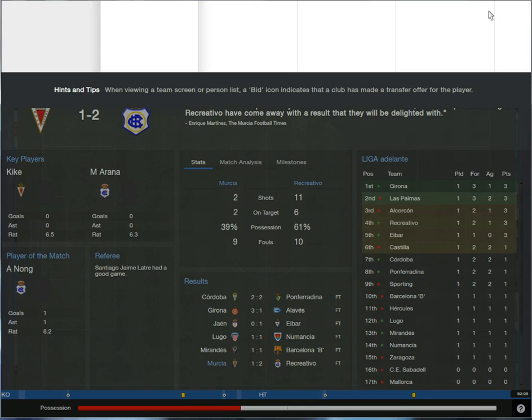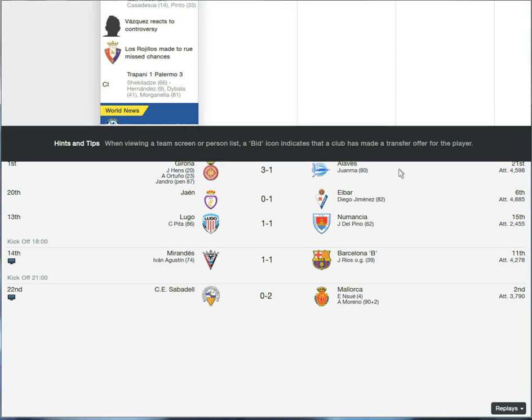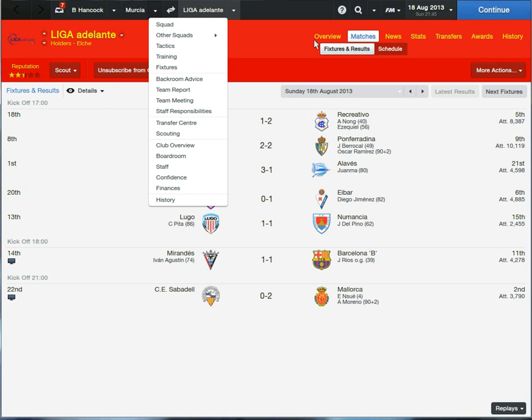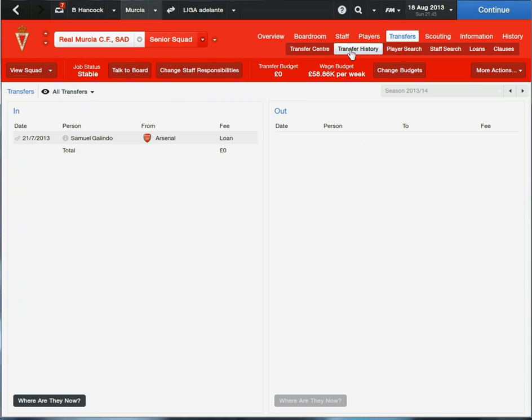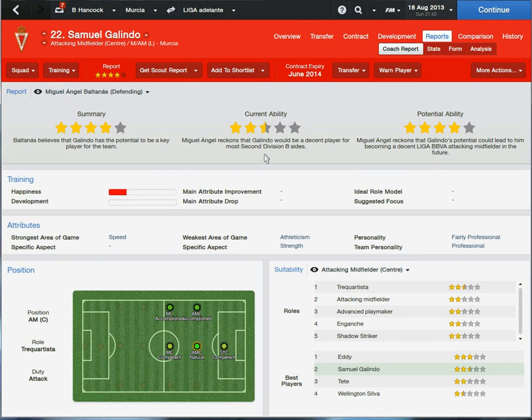Let me quickly show you who I brought in. Going to Transfer Centre, transfer history — we've got this guy: Samuel Gallardo from Arsenal, 21 years of age, great stats. I didn't play him this game because it didn't really fit into my 4-4-2 formation — which failed anyway. So we might have to look at changing that. But yeah, he looks a decent player.